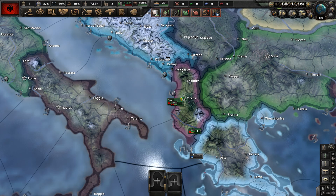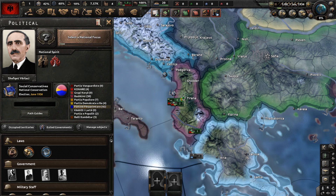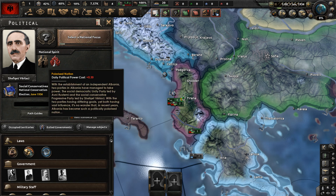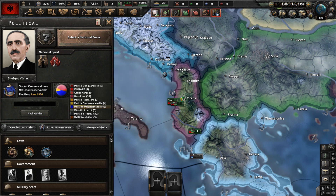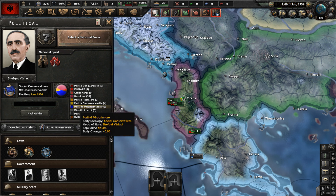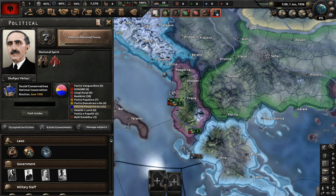We have started, and let's go to our national overview. We have two national spirits: polarized nation and mass illiteracy, which is pretty rough for research speed and all the stuff related to that. The ruling ideology of Albania at this time is social conservatism of the national conservatism variety. I believe this party is called the Progress Party.